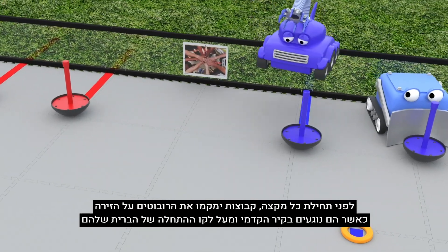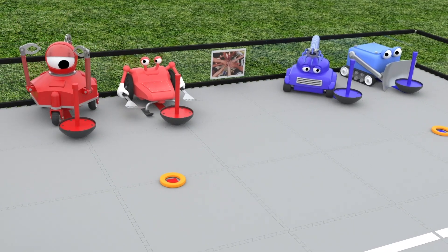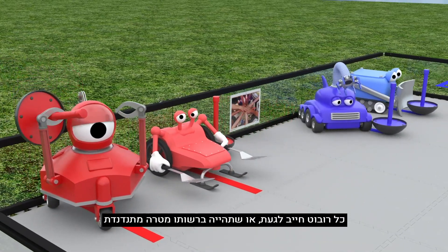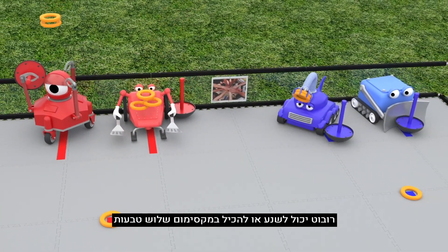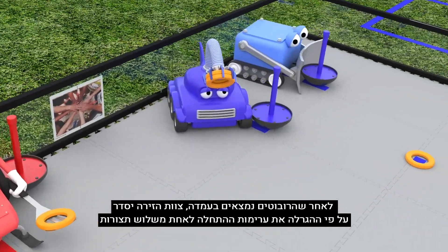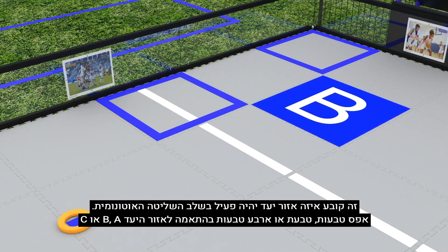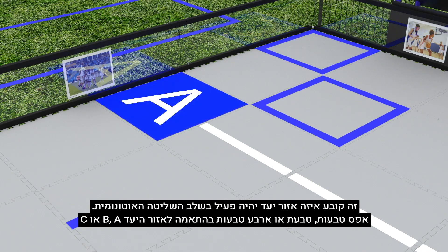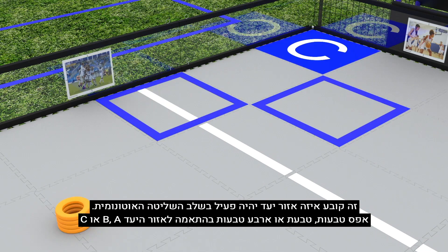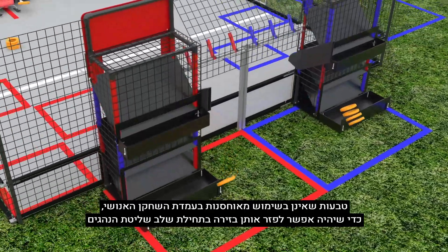Before each match, teams place their robots on the field, touching the front wall and over one of their alliance's starting lines. Each robot must be touching or in possession of a wobble goal. A robot may possess or touch up to three rings. After the robots are in position, field personnel will randomize the starter stacks into one of three configurations. This determines which target zone goal is active in the autonomous period. Zero, one, or four rings correspond to target zone goals A, B, or C, respectively. Unused rings are stored in the human player stations, to be deployed to the field at the start of the driver-controlled period.